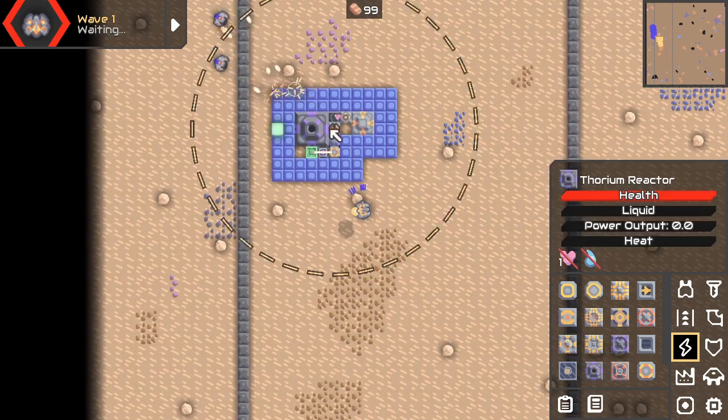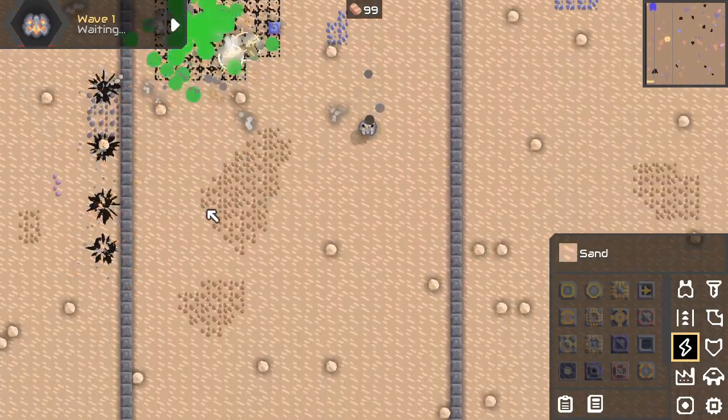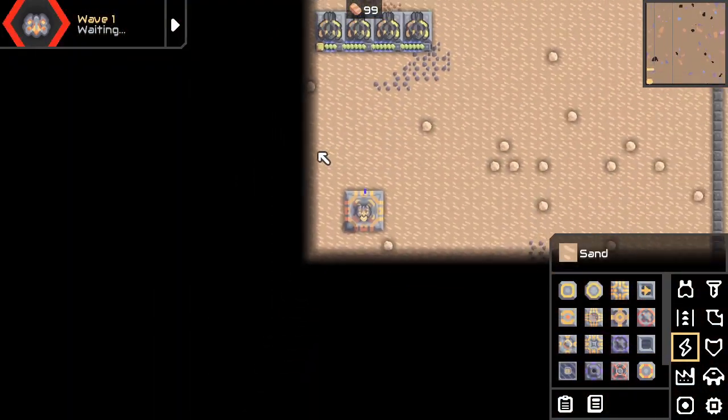So there — they're in the radius, the conveyor starts working, the reactor is overheating... and goodbye. And that's it.